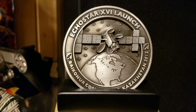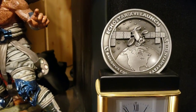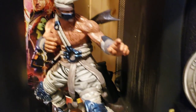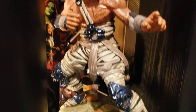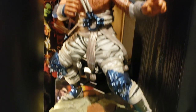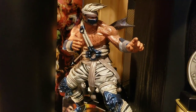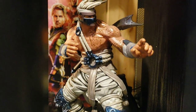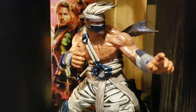One of the collectible EcoStar launch coins from the new satellite they launched up there. Larger-size Jago — this is the talking Jago. What's really cool about it is there's a microphone and a speaker inside. When you play Killer Instinct on Xbox and you do an ultra combo or a combo breaker, Jago lights up and makes sounds with the game — it's pretty sweet.